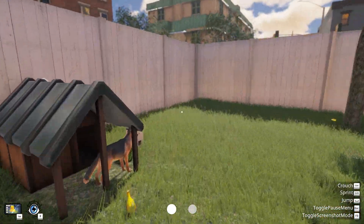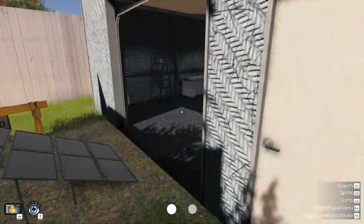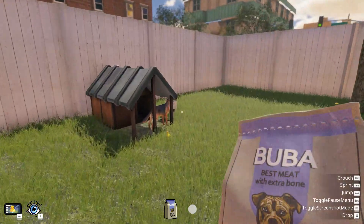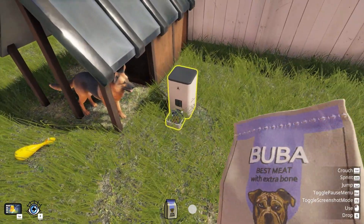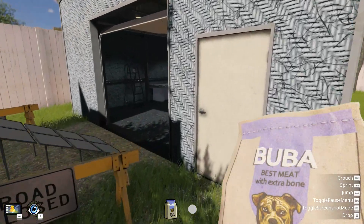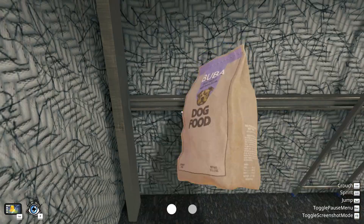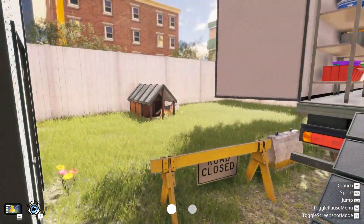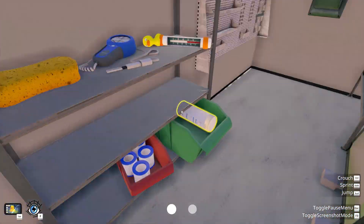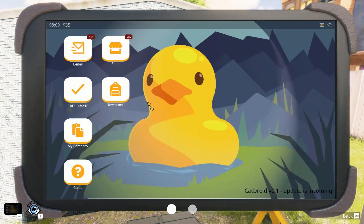Another awesome part of this update — we got a dog! We have a doggo named Rufus. We need to grab our dog food and give it to him. Who's a good boy! Only thing I wish is I could get an English bulldog. Anyway, we're going to bust out with one of the new levels.